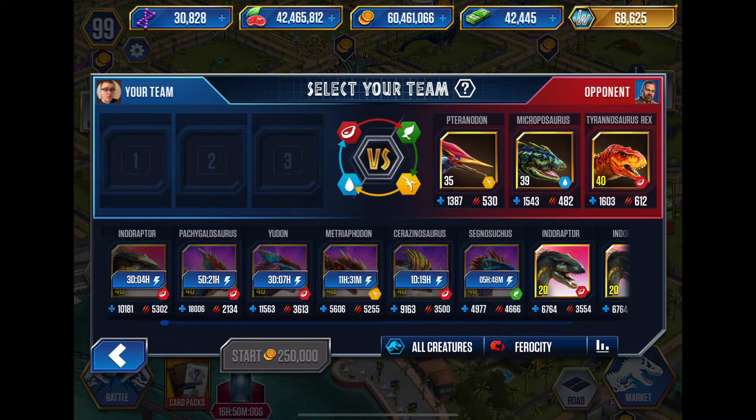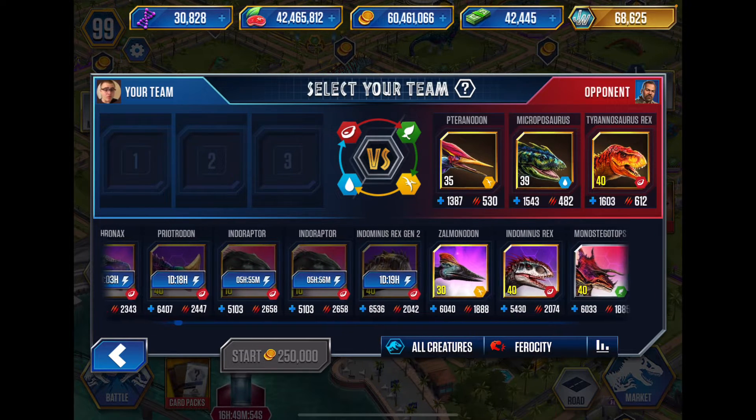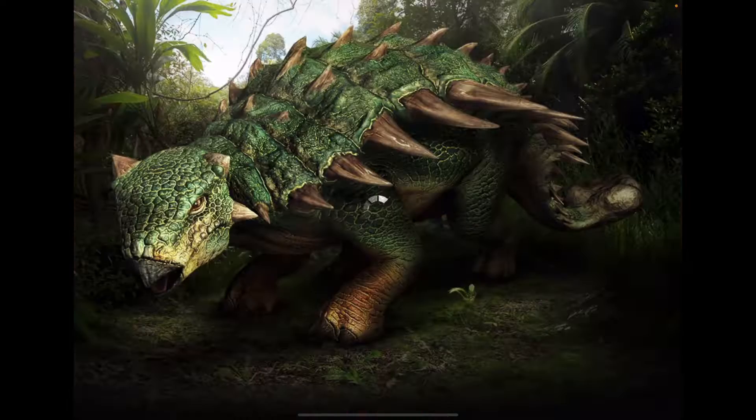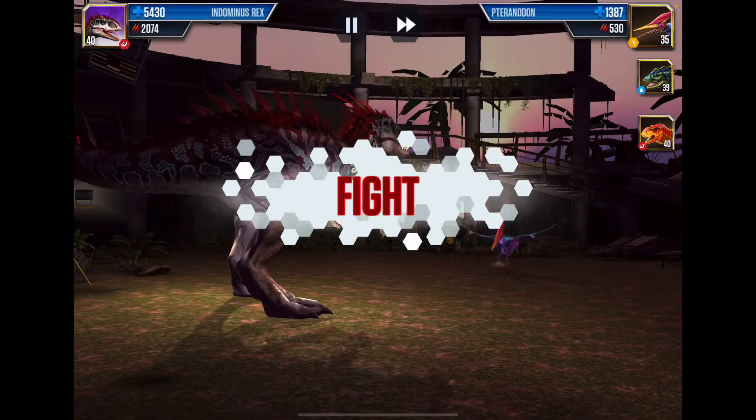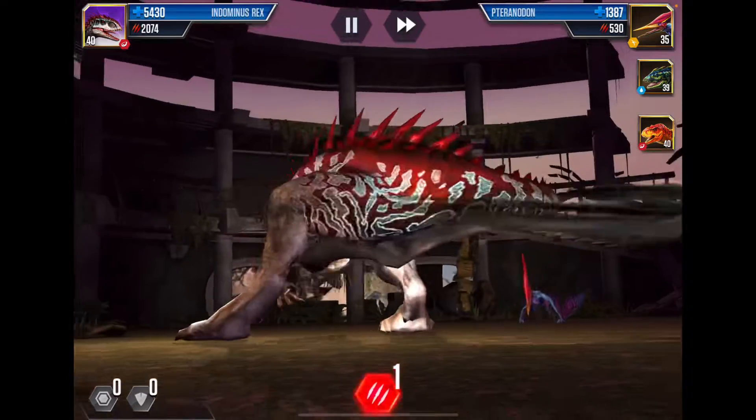But we're going to do this anyway — might as well. No KO, we're going to throw in an Indominus Rex because I didn't even use him in the tournament. I don't know why — I didn't use him. I don't really use him in anything else, so we might as well just use him to knock through these guys.